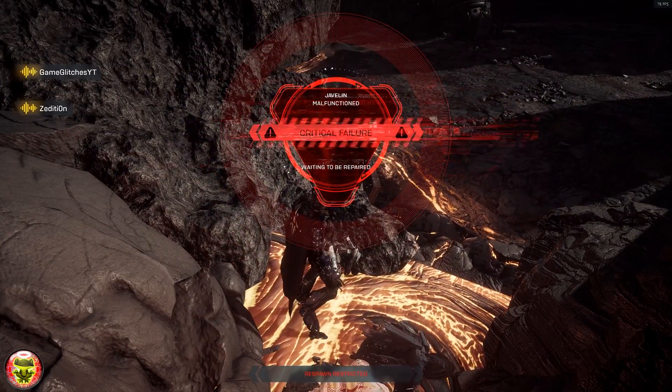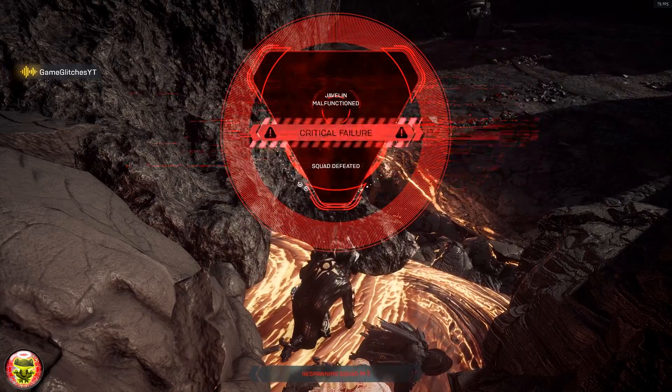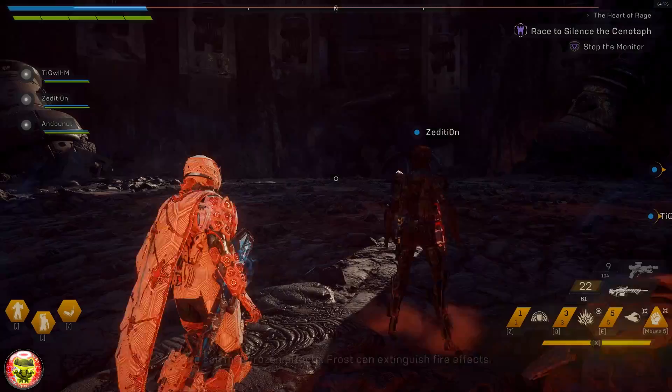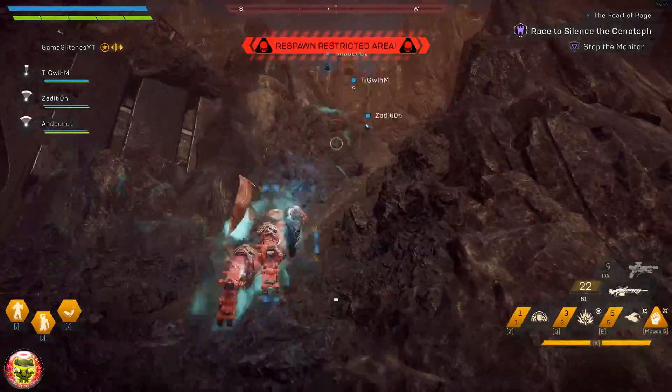Make sure you're doing this as a team, or at least reasonably close to each other. Then head for the lava in that area, stand in the lava, and die without triggering the boss.